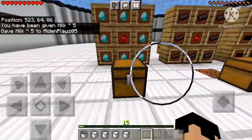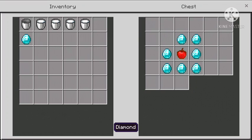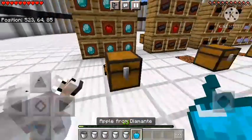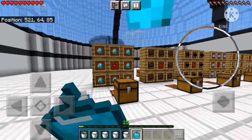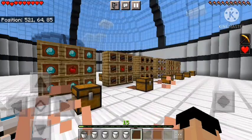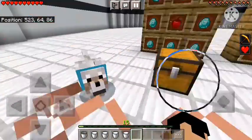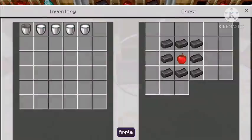Now for one of my favorites — the diamond apple. Same process: eight diamonds and one apple. Look how amazing this is! It gives us Regeneration 2 and Haste 2, which is amazing — we can mine a little bit faster with our hands moving quicker.